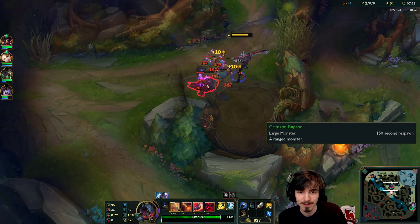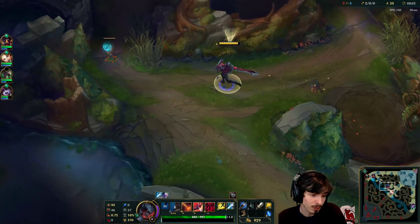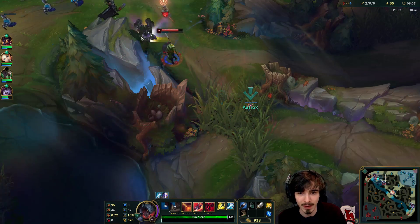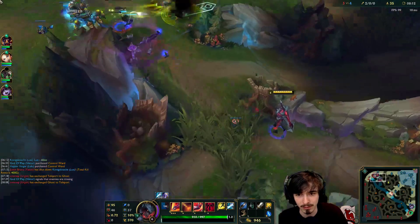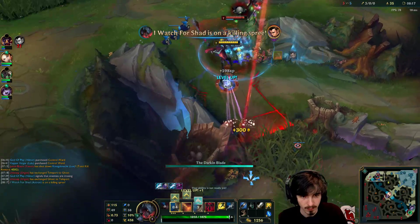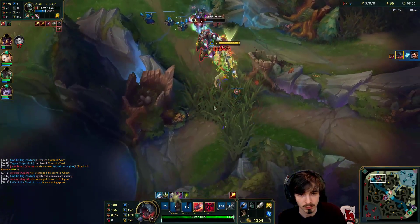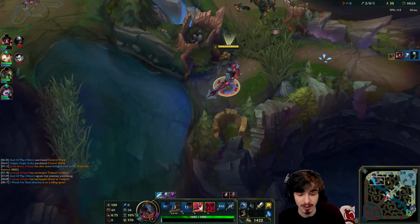This guy — whoever it is — plays his Aatrox. The build that he goes: he does Blue Smite into War Enchant. I don't think I've ever seen Commando in that. There's a new rework — visual update, whatever. Holy crap, wait. I didn't even realize this is a Zion build. Is he actually doing that build? He's rushing Sheen — literally first item. That is something. He had double buffs, by the way.